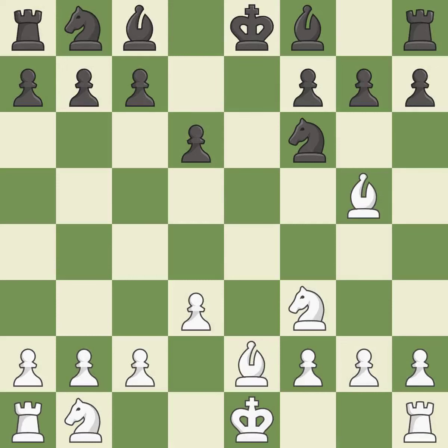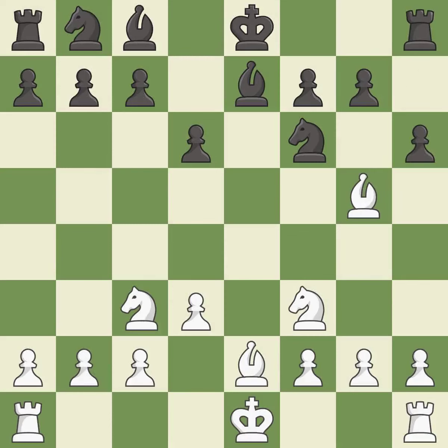Qxe2+ captures the queen and puts the white king in check. Recaptures. This activates a bishop by developing it off of its starting square. This develops a knight off its starting square, getting it into the action — this kicks an opposing bishop. It is the last book move.